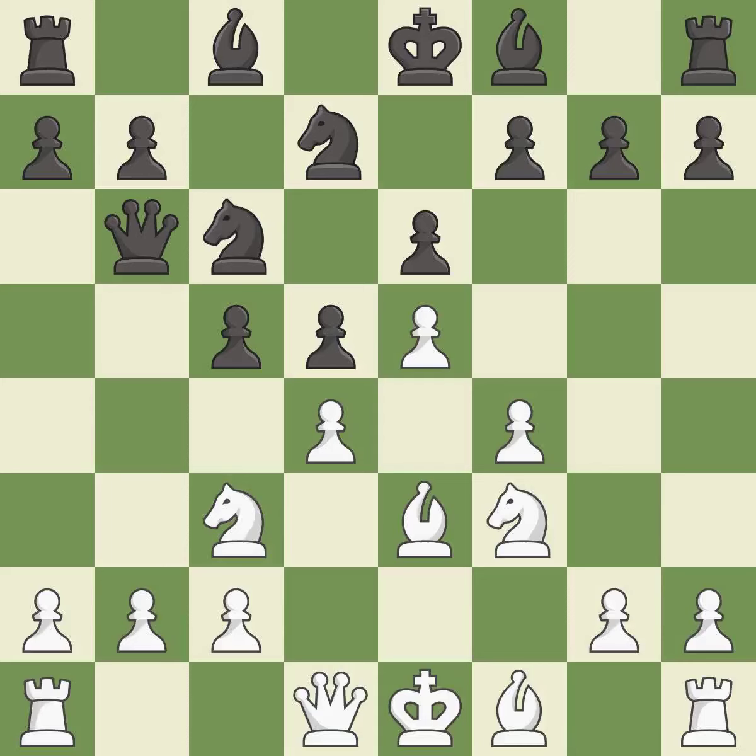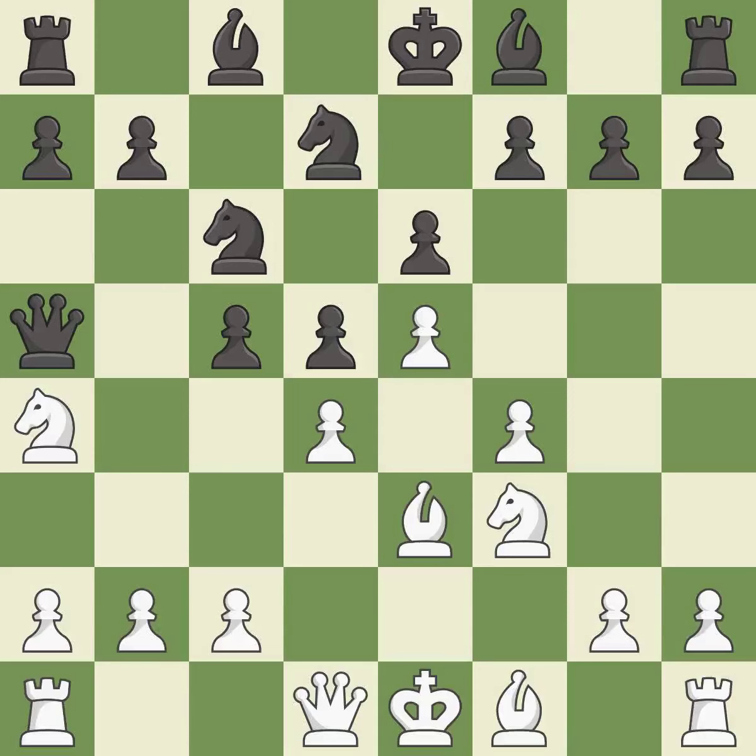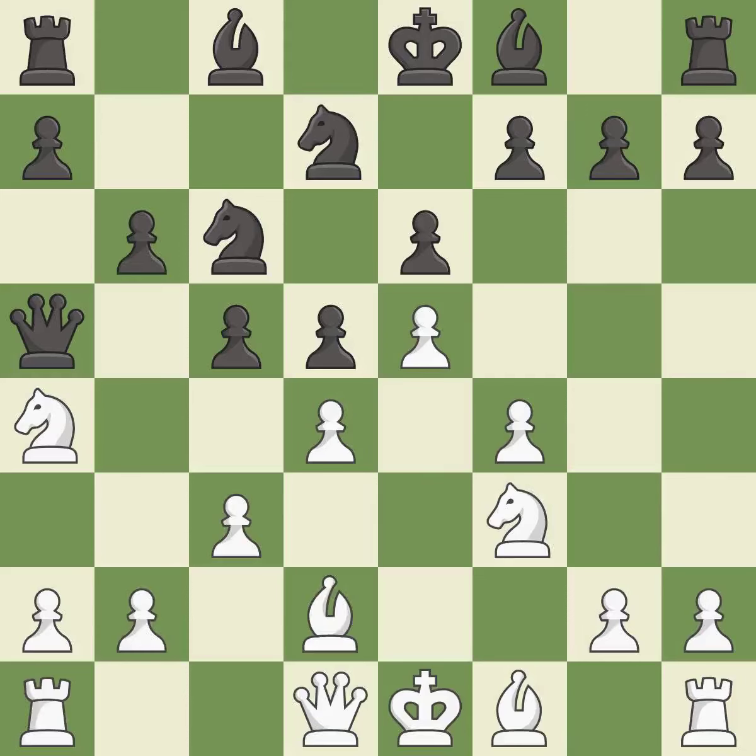This develops the queen off its starting square, getting it into the action. This defends the attacked pawn. This threatens to win a knight. This defends the attacked knight. This threatens to reveal an attack on a queen. This is the only move that works. This prevents the opponent from being able to reveal an attack on a queen, and wins a knight.